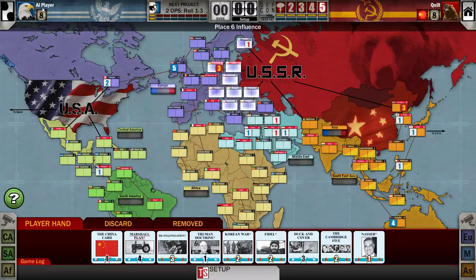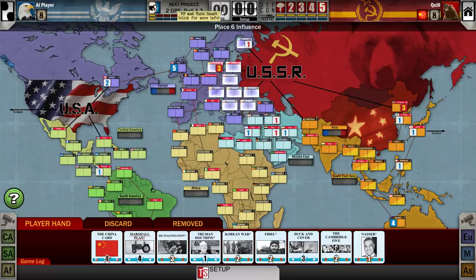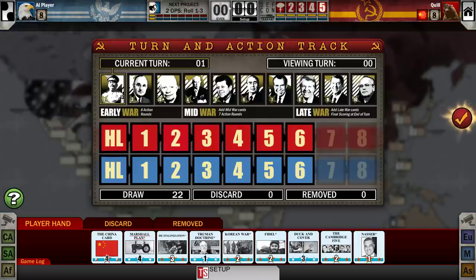For example, my opponent — for all I know the American has one of these in his hand right now — may have the Europe scoring card. Assuming he does and he plays it, both of us would tally up how much control we have in Europe, and that would give us a points total, and the difference between the points is what's actually earned. So right now, the Americans have six or three points worth of stuff in Europe, I have four points worth, so I would get a net one point if the European scoring card were played right now.